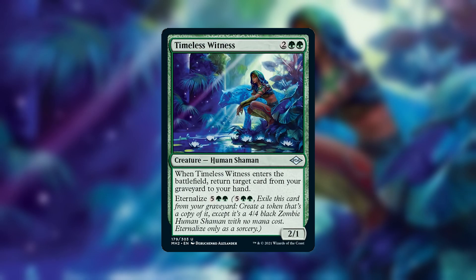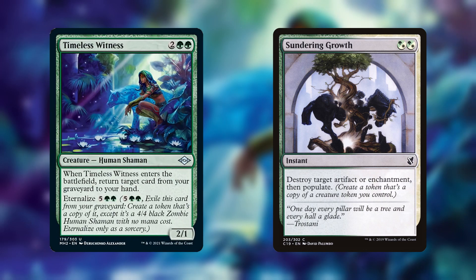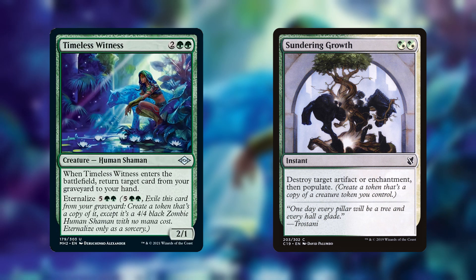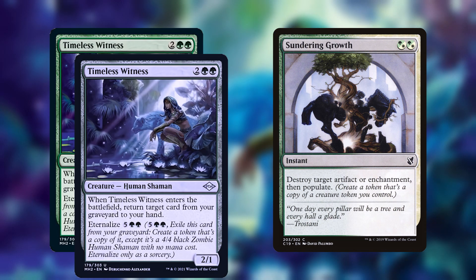Let's say we have a Timeless Witness token, and then we cast Sundering Growth. We get to destroy an artifact or enchantment, and then we make a copy of our Timeless Witness. Now the Timeless Witness's trigger won't go on the stack until Sundering Growth finishes resolving and goes to the graveyard. So we can use the ability to target Sundering Growth and put it back into our hand. So as long as we have this combo set up, we can just pay two mana as many times as we want to make a 4/4 and destroy an artifact or enchantment.